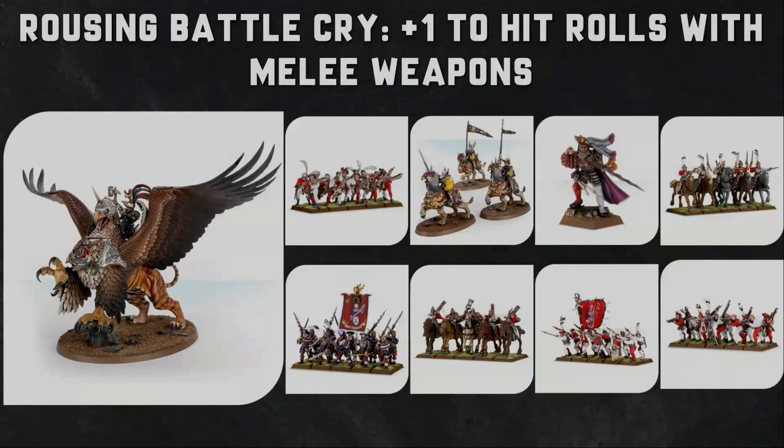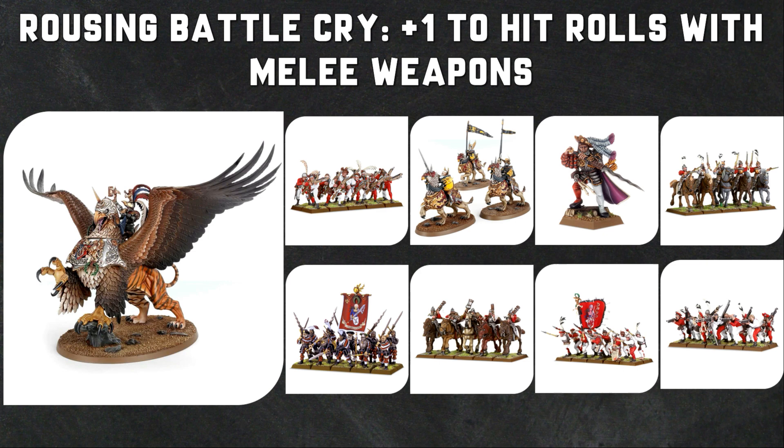When it comes to combat, the Free Guild General on Griffon has Rousing Battle Cry. You use the command ability at the start of your Charge Phase - pick one friendly Free Guild Hero with the command ability, and until that phase you add plus one to the Charge Rolls made by friendly Free Guild units wholly within 12 and then get to add plus one to hit. So you're increasing the likelihood to charge and adding plus one to hit rolls. Pistoliers shoot on the charge too, so you can get two rounds of shooting out of a unit of Pistoliers.